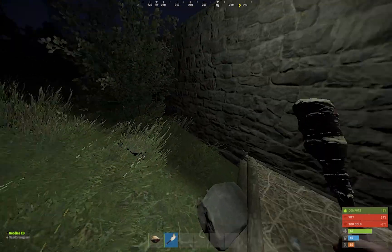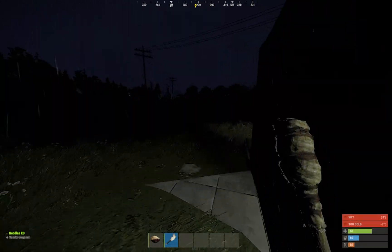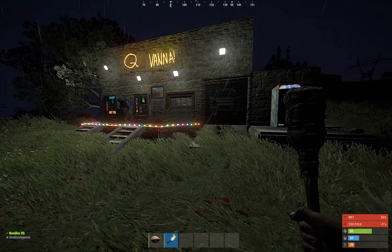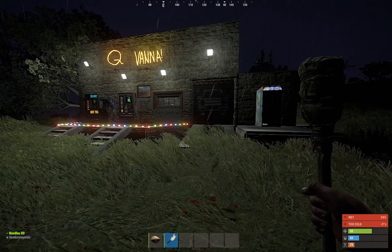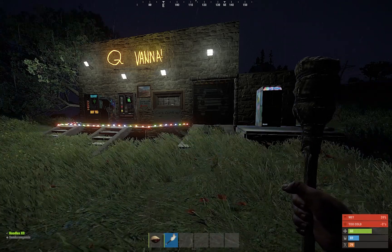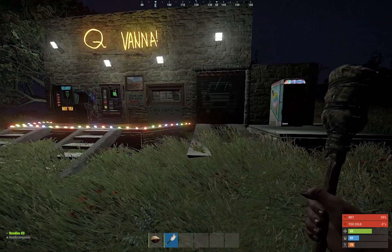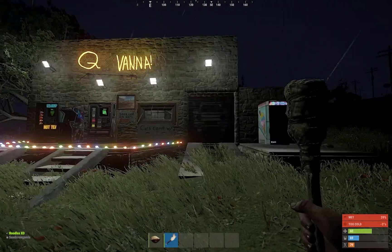When you die, just spawn in one of the bags. I put four bags down because that was enough to get a few codes done, die, respawn, and then get some more codes done before the next bag timer had run out. So yeah, that's pretty much it. If you're more patient you can get through a lot more doors.